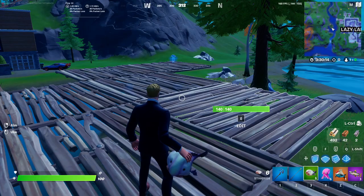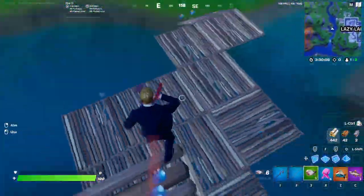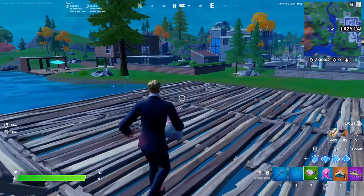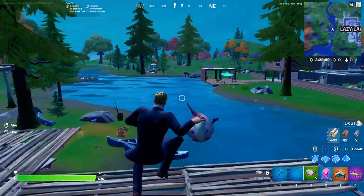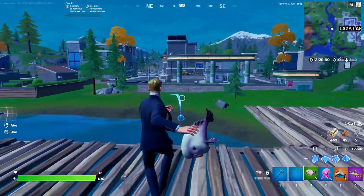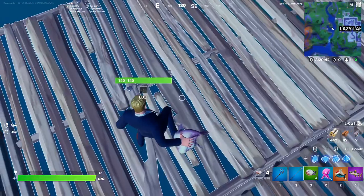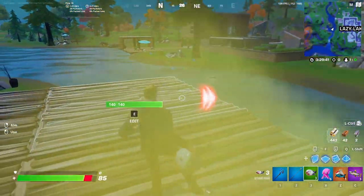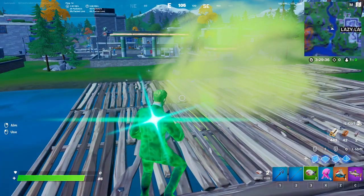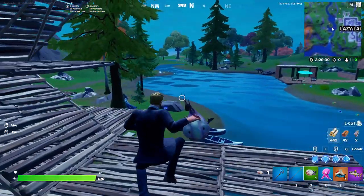Next up we have our first new fish in Fortnite Chapter 2 Season 6 — the stink flopper. This guy is super cool because he is multi-purpose. If you left click on him, he will heal you for 20 HP. But the special thing about the stink flopper is that if you hold right click and throw it, it creates the stink bomb effect — about five damage per tick, the same as a stink bomb. You can then heal that right back up if you accidentally throw one at your feet.